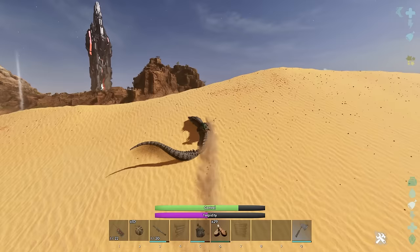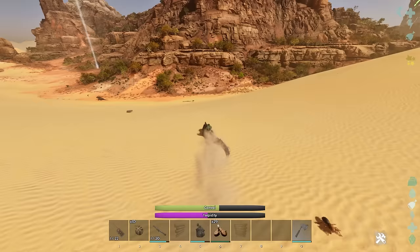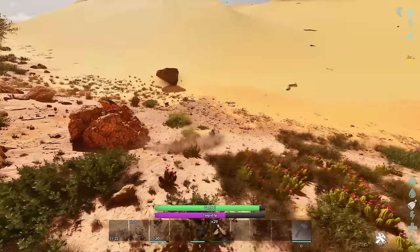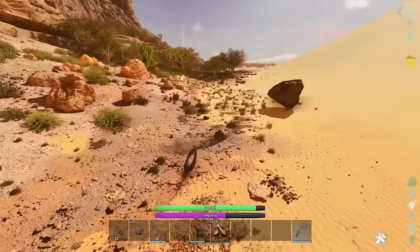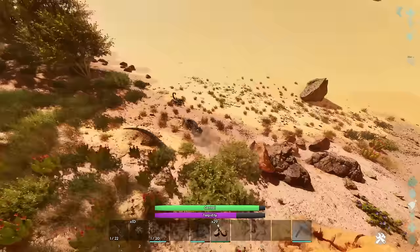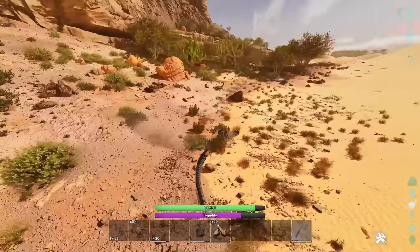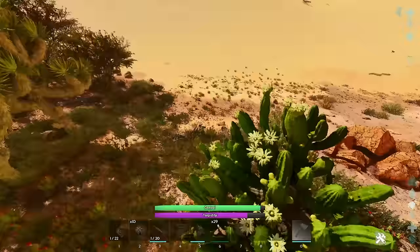Hopefully we can get down here and start bashing some rocks — we've already got him like halfway tamed. What you definitely want to avoid hitting is cliffs, as you'll more than likely get dismounted. I've noticed that if the creature stops in any way — structures, runes, anything like that — it will dismount you, probably because it thinks it's stuck.